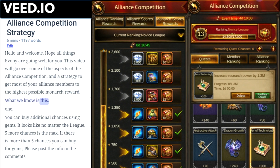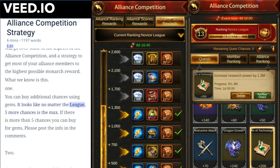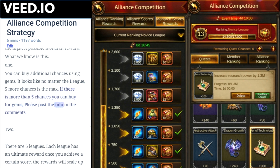What we know is this. Number one: you can buy additional chances using gems. It looks like no matter the league, 5 more chances is the max. If there are more than 5 chances you can buy for gems, please post the info in the comments.